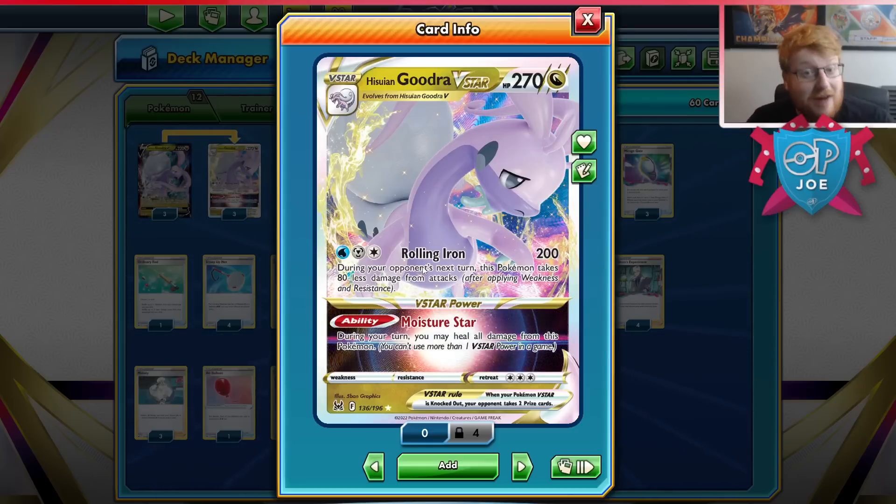Thanks to the Rolling Iron, we stick around on the board pretty easily. We can tank a lot of attacks, and having a Moisture Star at any point in the game just gives you a free turn guaranteed, which is really awesome. I think it's an amazing internal package, and I think this card is strong enough that you just play a Tempo deck. Just make sure the deck is working. Get Rolling Iron out on turn two, and that's it. Just be a rolling pin.